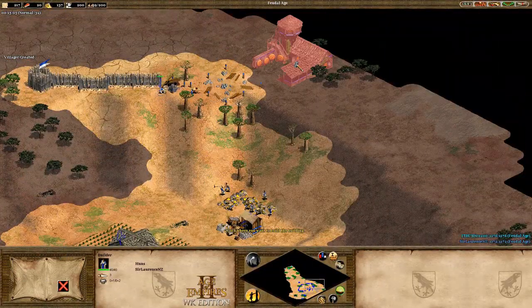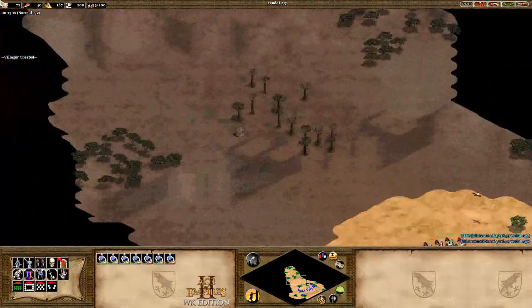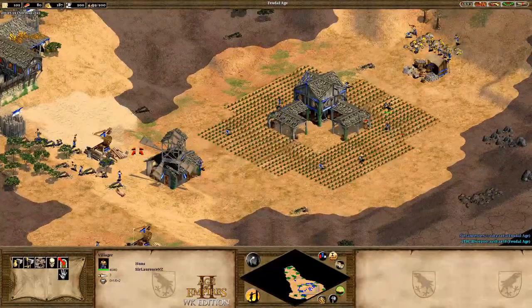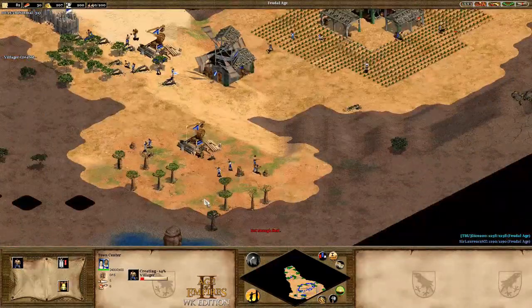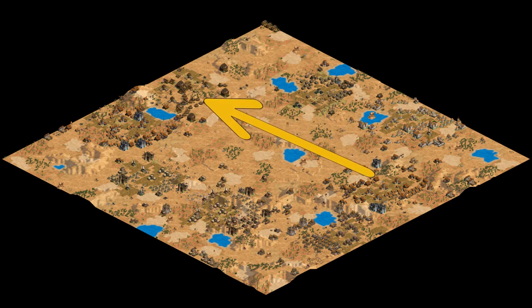Finally, there's one last aspect I'd like to cover surrounding team games: focusing priority players. With how open Serengeti is, teams can choose who they target to give them a massive advantage moving forward. For example, shutting down a Berber night rush or slowing down post-imperial Mongols are both massive wins for your team. Because of this, mobility and map control are key in giving your team the flexibility to capitalise on these opportunities.